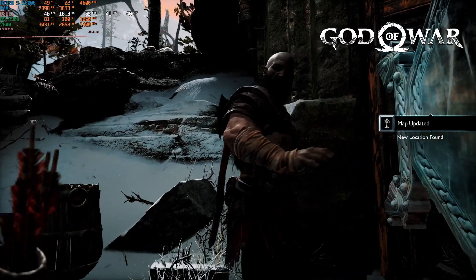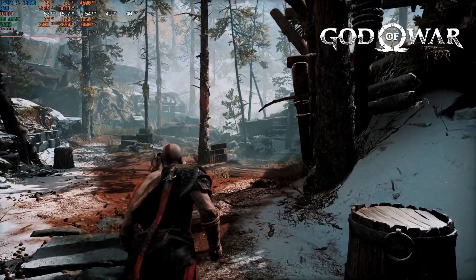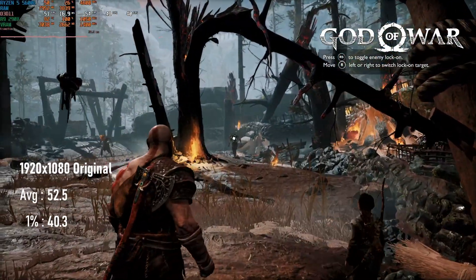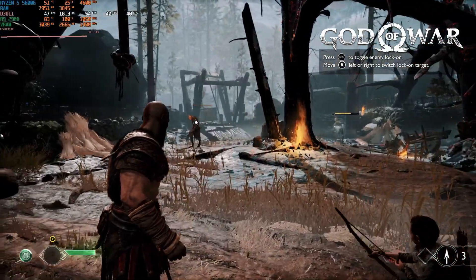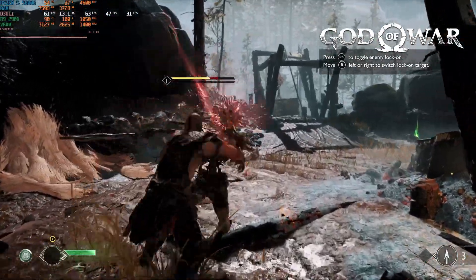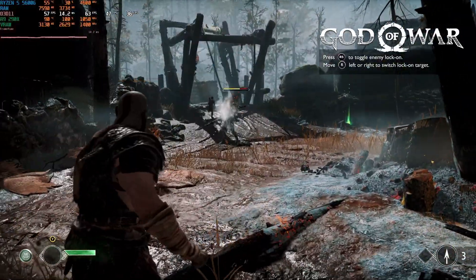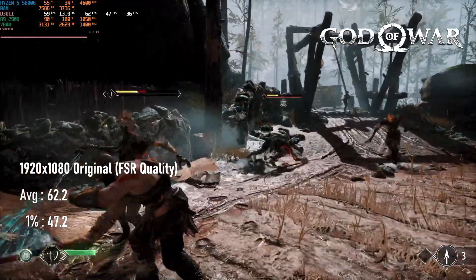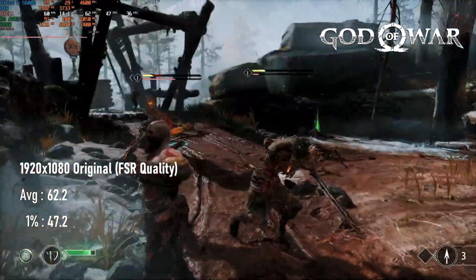If you've seen my R9 290 video, there's not a huge amount new to say about God of War's native performance. The 290X manages an eminently playable 52 FPS on average at 1080 native, less than one frame faster than the non-X card. The biggest difference in this video is that the game has changed: the original AMD FSR has been updated to version 2, using temporal upscaling rather than spatial. While this has a performance impact — the previous version could hit 60 FPS averages at ultra presets, with this one needing to drop into quality — the loss of detail using version 2 is much less than version 1.